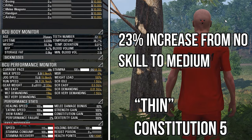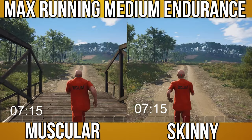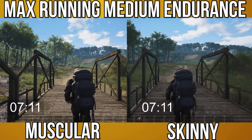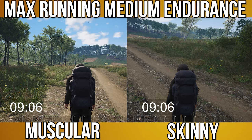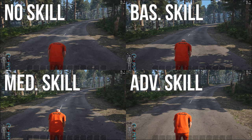Testing two prisoners with the same max running speed and medium endurance, the skinny prisoner wins by almost a whole second. But when they're both carrying the same amount of weight, both prisoners manage to reach the end at the same time — the skinnier one keeps up after all. Also, endurance is not how long you can run for; it's actually how long it takes for your character to regain their stamina back.